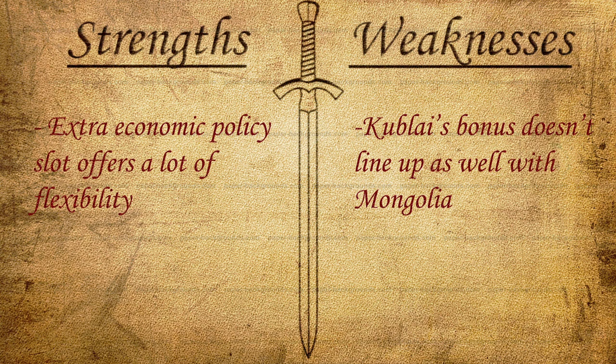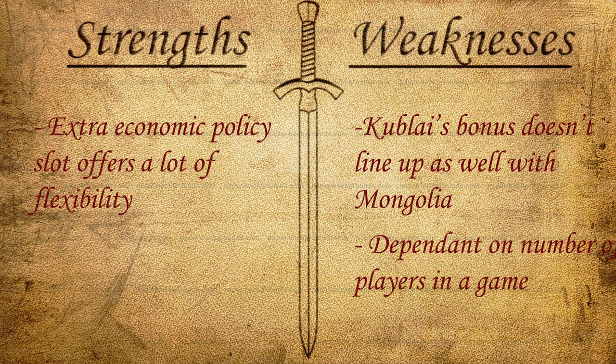On Mongolia, giving up the extra cavalry combat strength and the chance to capture enemy cavalry that Genghis has, in favor of Kublai Khan's stuff, I think is just not that good of a trade. The other weakness is that his ability is dependent on the number of players in the game — if you're not able to trade with a lot of people, you're not going to get that many free Eurekas and Inspirations. So if you're playing Kublai Khan, I recommend adding in a few more people on the map or just playing on a larger map size.